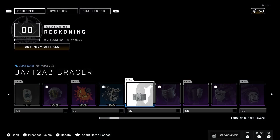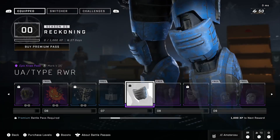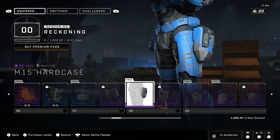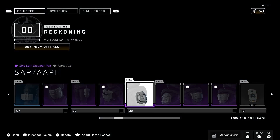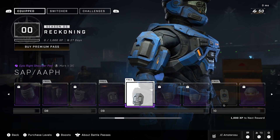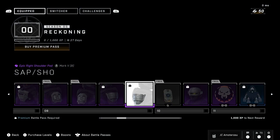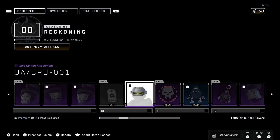Then another XP boost, the Security epic helmet, Pumpkin Trouble epic nameplate, Bone Crusher rare nameplate, the UA T2-A2 Bracer rare wrist — it looks pretty lit — the UA Type RWR epic knee pads, the M15 Hard Case epic utility, the UA Test Article 34 epic chest, and the SAP AAPH epic shoulder pads for both left and right on the Mark V.